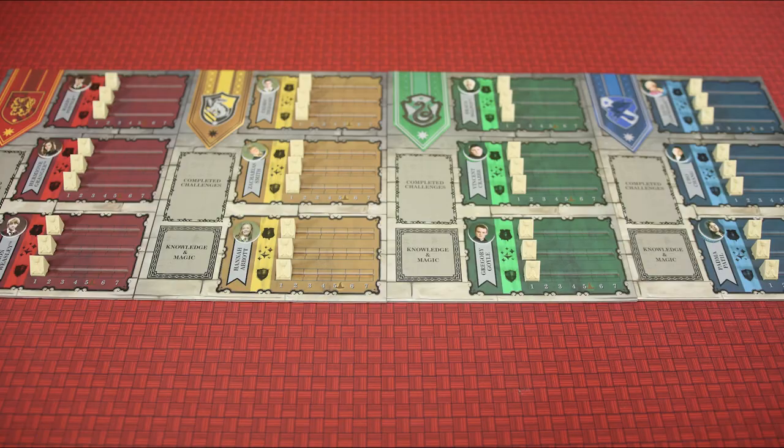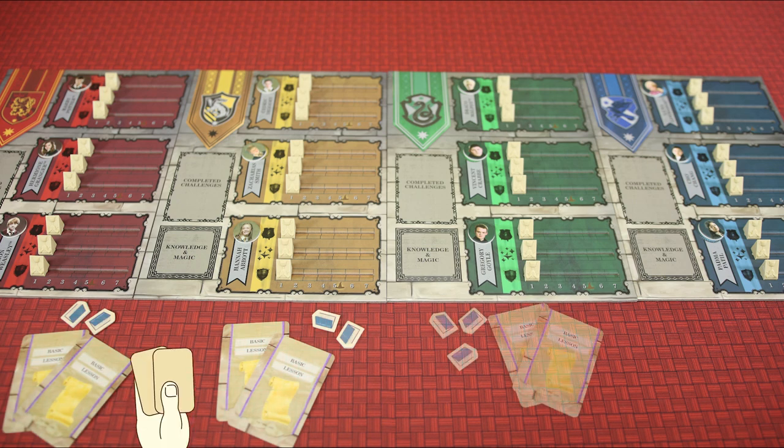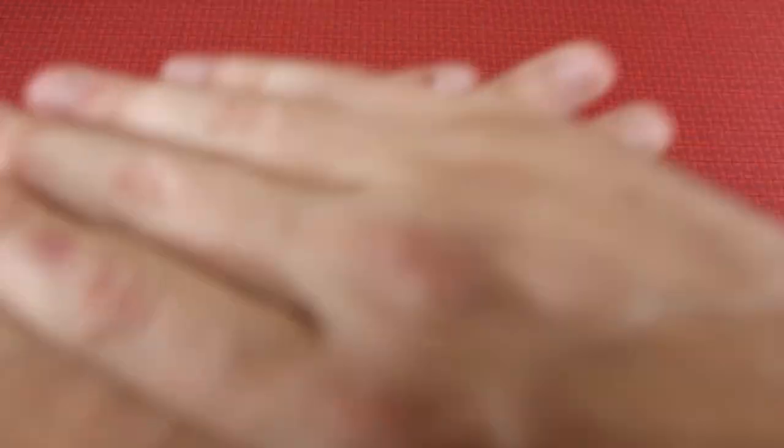The first and second player will receive two knowledge tokens and two basic lesson cards. The third player receives an additional knowledge token, and the fourth player receives a magic token and an easy challenge card in addition to their lessons and knowledge tokens. Now it's time to set up the central board.